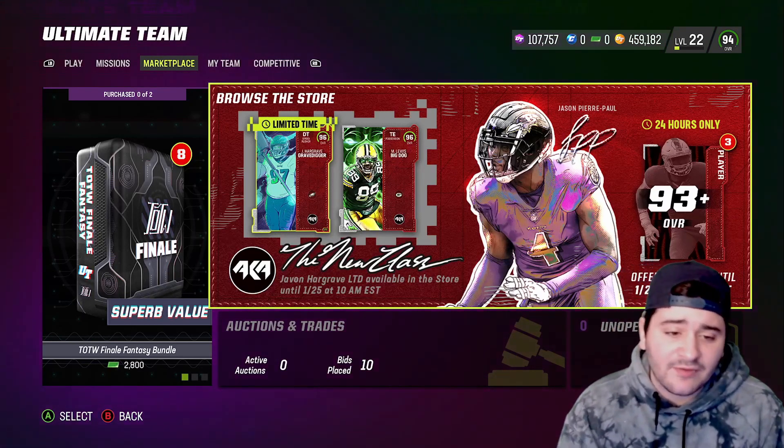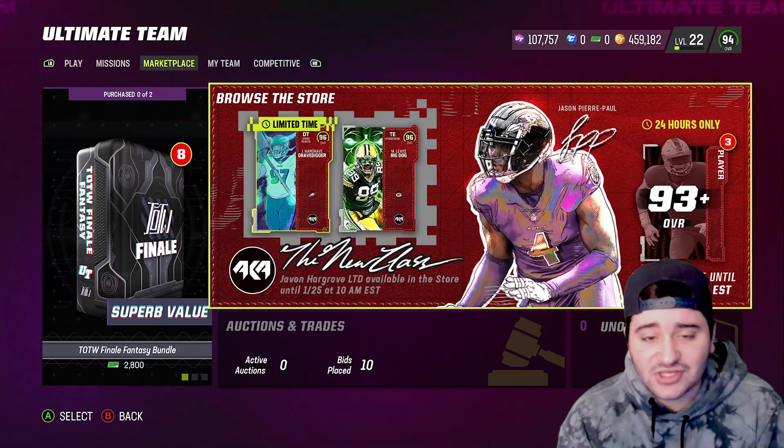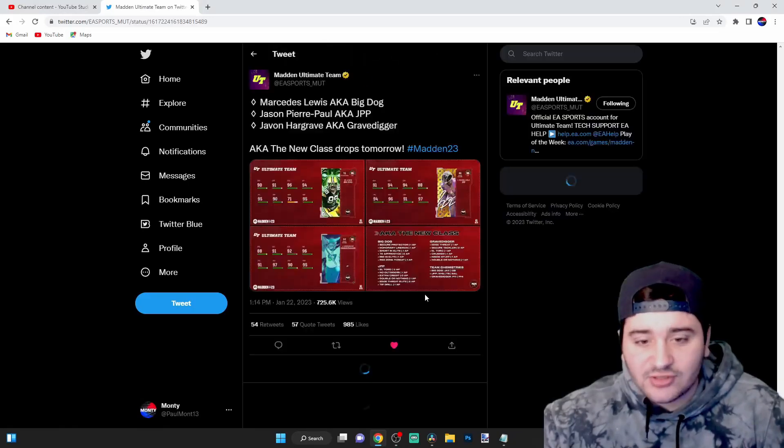If you need coins, hit my sponsor AOEAH, link in the description below — you don't have to get banned buying coins. Use code mantia at checkout. Now let's get into this video. We're going to open these packs — actually hold up, almost forgot, can't open packs yet, gotta show you the cards first.